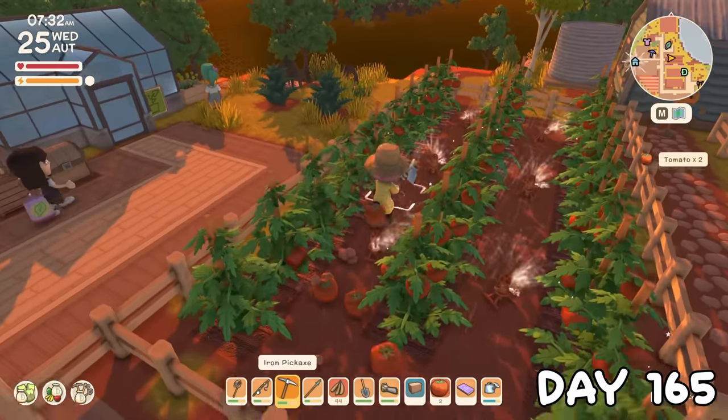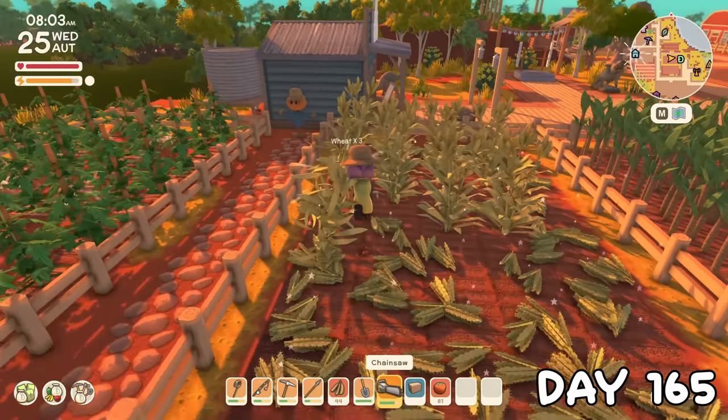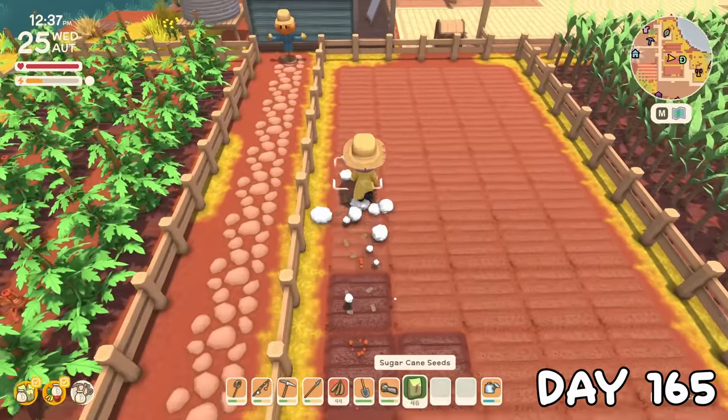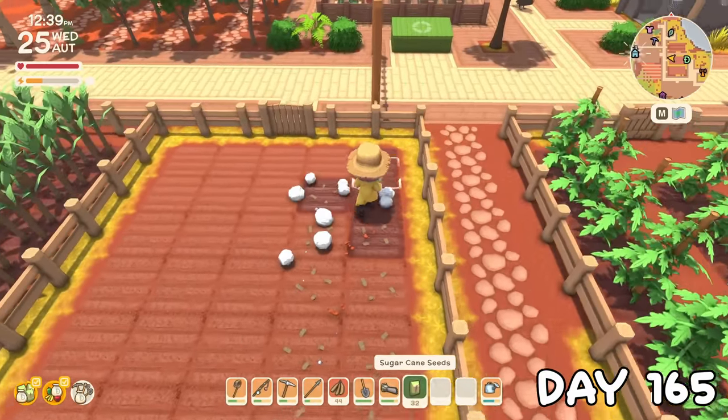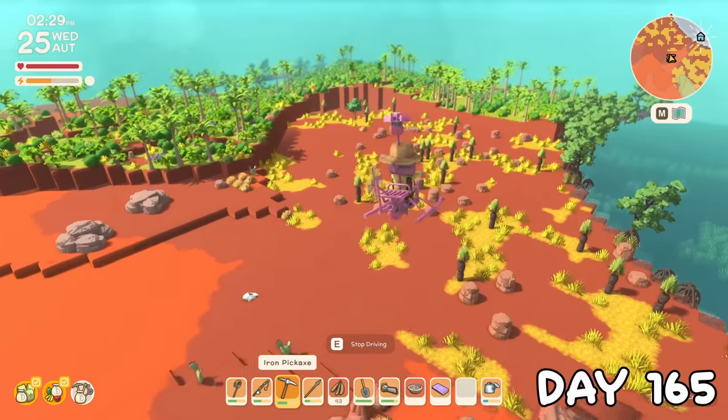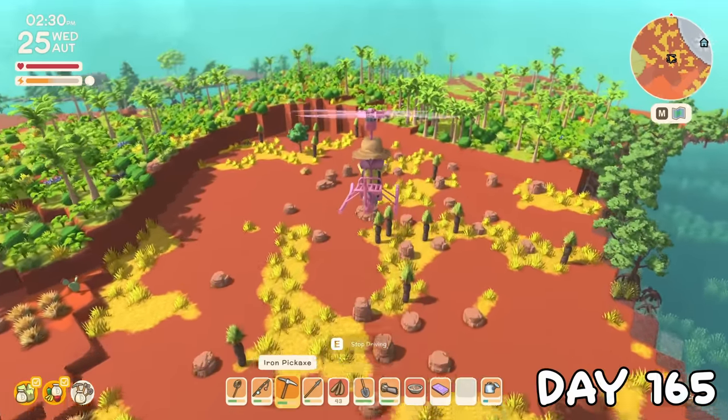On day 165, I had a few crops to harvest which got us nearly 80,000 dinks. I replanted the wheat with sugar cane as we're near the end of autumn and this was the only crop in the store to cross into the next season. Then the rest of the day was spent flying around the island looking for that last NPC.